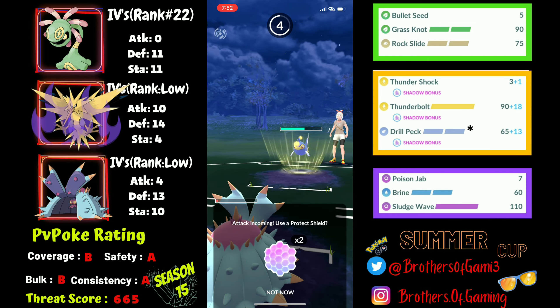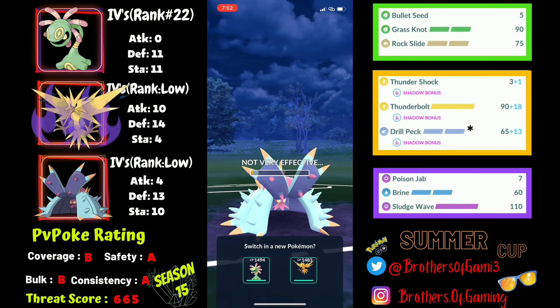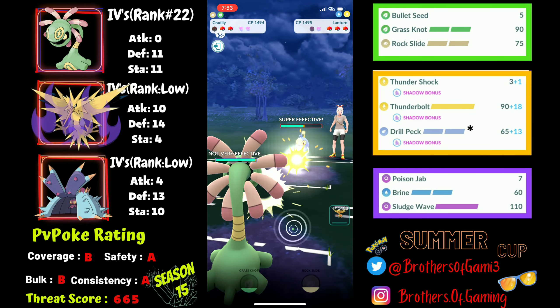I draw out the first shield from my opponent's end with Sludge Wave, which is huge. I let the next charge move go through and let them take out Toxapex. Then I come back with Cradily to farm extra energy. They safe swap into Vigoroth, so I safe swap into Zapdos — with shield advantage, there's no way of stopping it. I go for the first Drill Peck, which draws a shield.